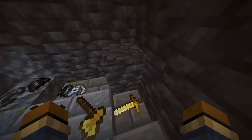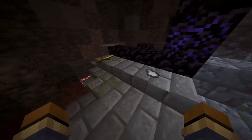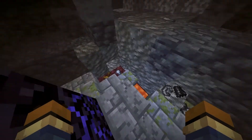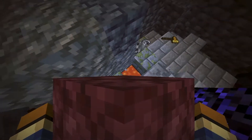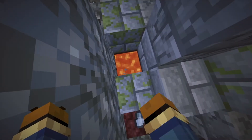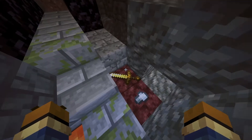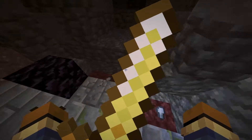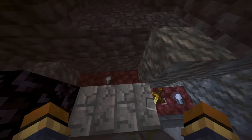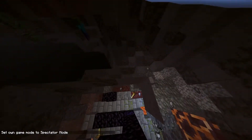You can get iron ingots, swords, slabs — slabs are weird. You can't actually pick up lava though, which sucks. Anyway, that's basically it for the update. You can also put armor on your head by throwing it up, and when you walk it leaves actual lines on the ground showing where you've been.